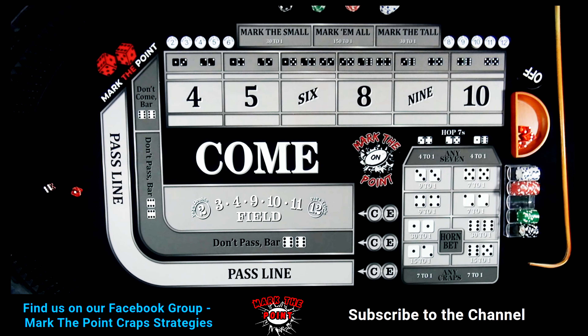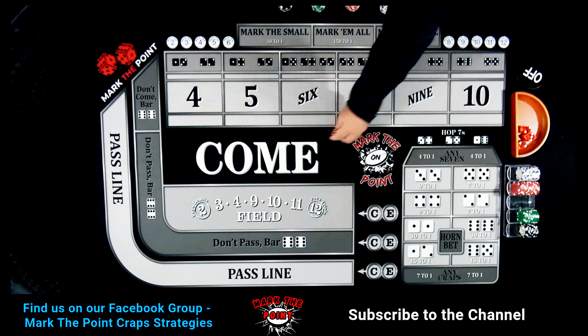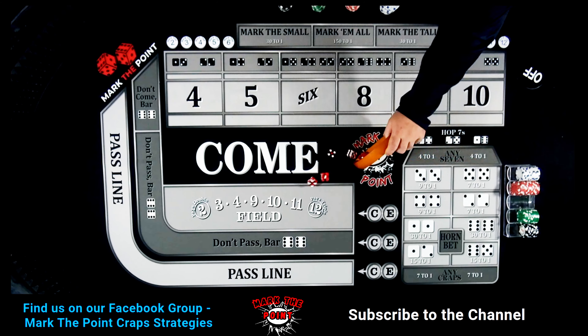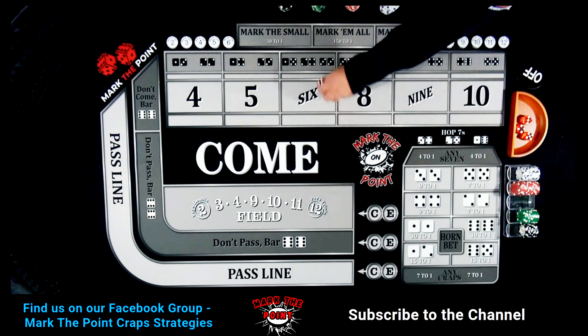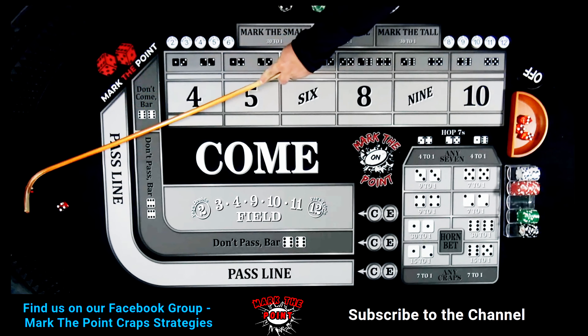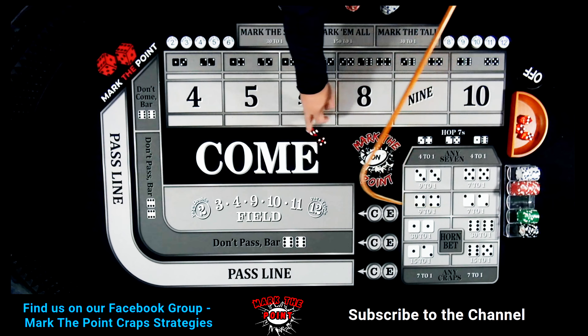Let's get another point. That's going to be a 6-1-7 — that's a come-out winner. Let's change those dice out and try it again. Another 4-3-7 — oh my gosh. That's three sevens in a row. Let's do something different here.